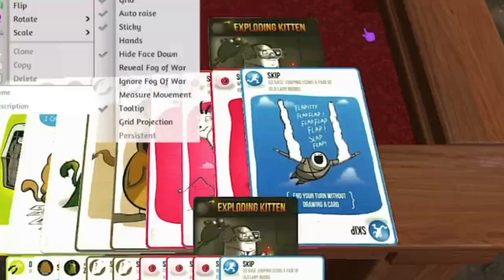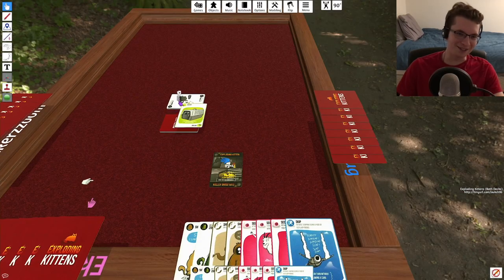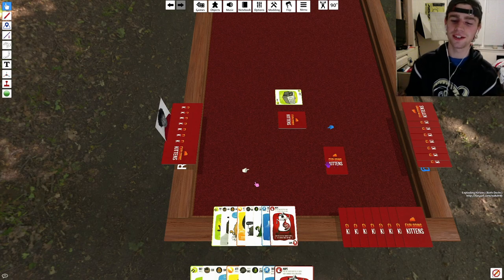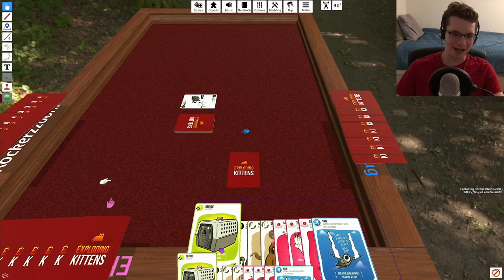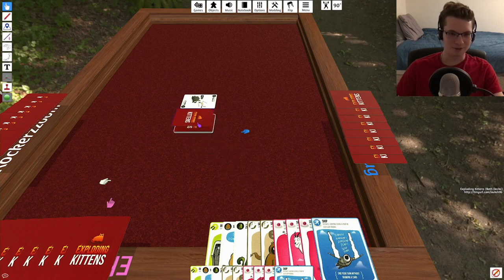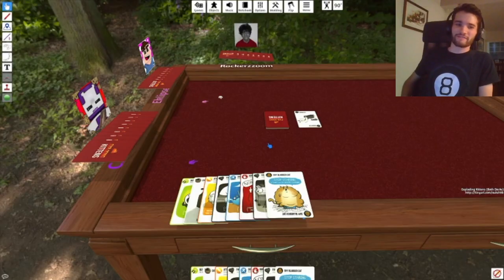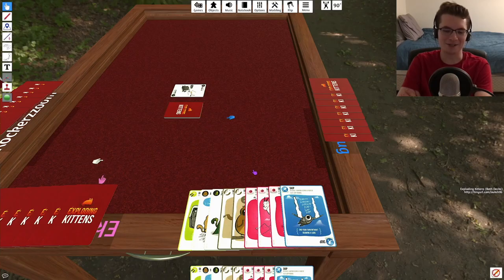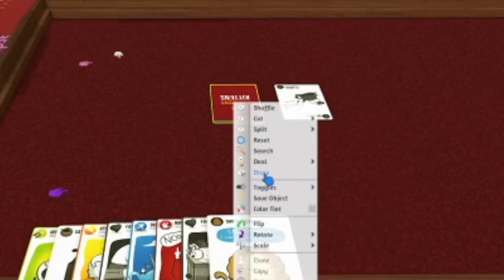Chris, your turn. Wait, did I start? Goddamn it — that was my card, I didn't draw! Robbie, you fucking liar! I knew it. So Robbie purposefully lied to get Chris to draw the first exploding kitten. And I'm gonna shuffle the deck.